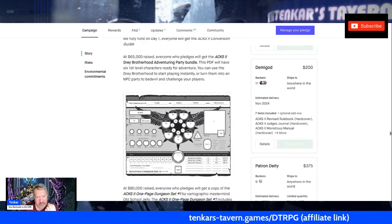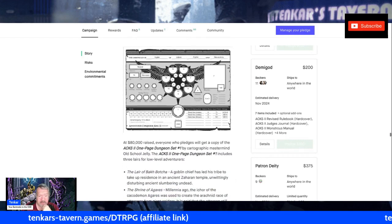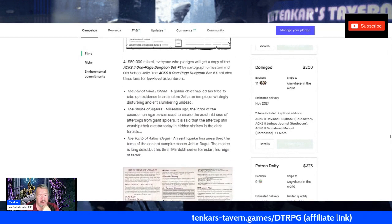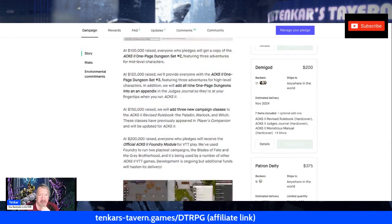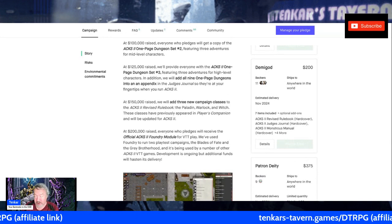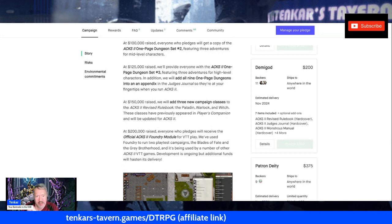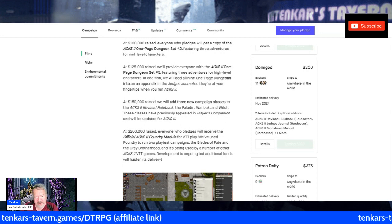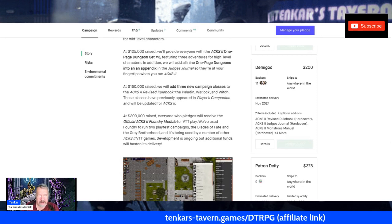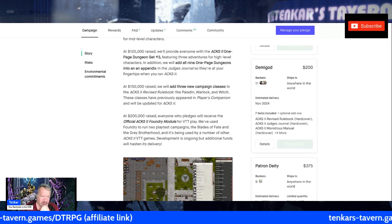There is a party of pre-made adventurers — that was at 65k — then at 80k, one-page dungeons from old-school jelly. At $100,000 — which was hit — a one-page dungeon set number 2. At $125,000 — also hit — three adventures for mid-level characters, and three adventures for high-level characters. All nine adventures are going to be in the Judge's Journal in print, not just PDF. At 153k, three new campaign classes added to the revised rulebook: Paladin, Warlock, and the Witch.